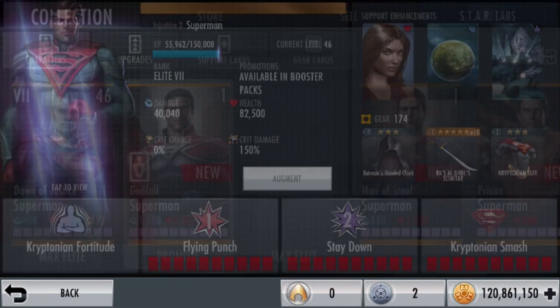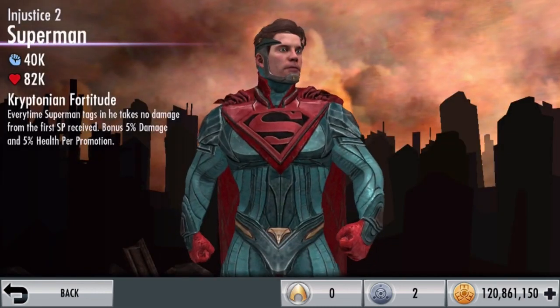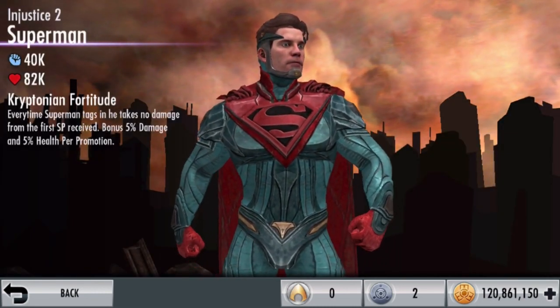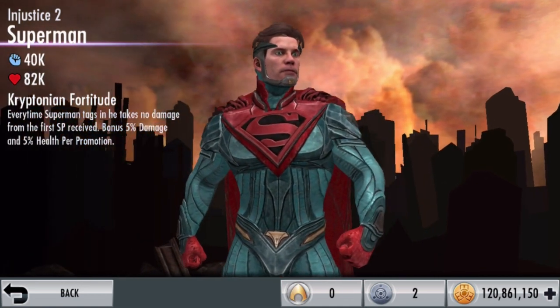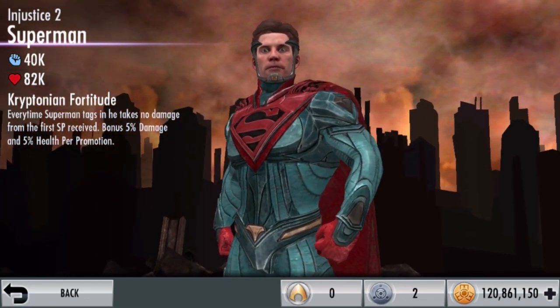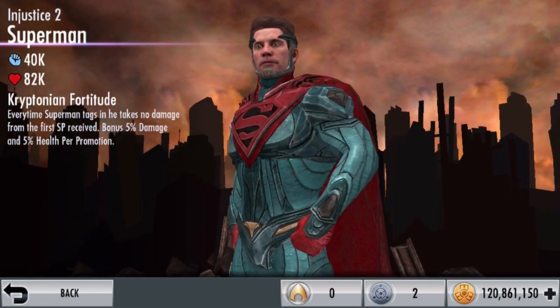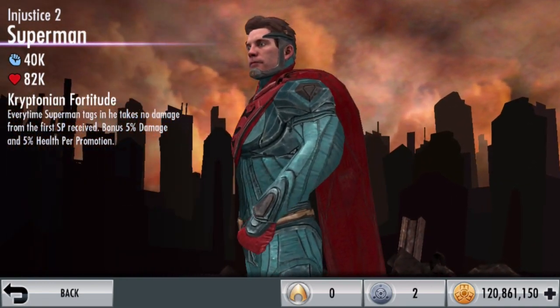Alright let's check on Superman. I have him at Elite 7, level 46. At that elite and level we have him at 40,040 damage and 82,500 health. His passive is called Kryptonian Fortitude — every time Superman tags in, he takes no damage for the first special received. Bonus 5% damage and health per promotion, so that's a bonus 35% damage and health at Elite 7, which is going to be sick.